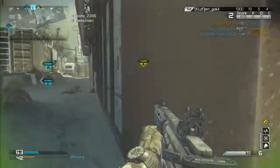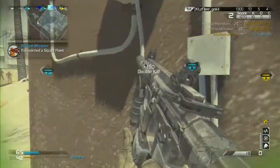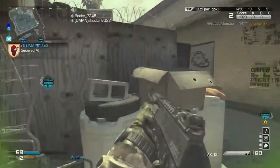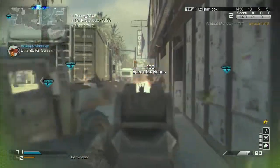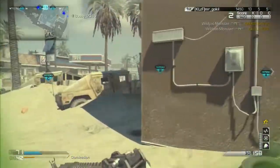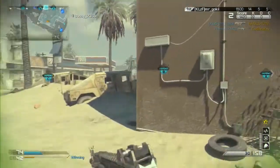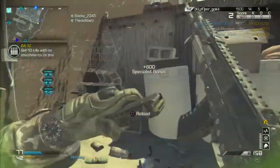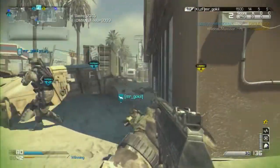Look at this — I'm untouchable! I'm also experimenting with Deadeye and I'm absolutely loving that perk. It is just so dominant. If you have Deadeye, then Steady Focus, then Ready Up, and then Quick Draw, you're invincible — it's so hard for the enemy to kill you.